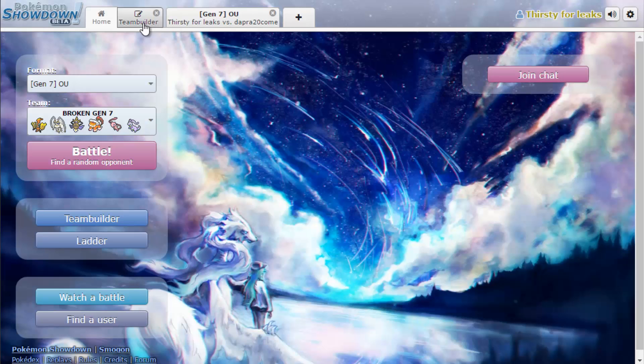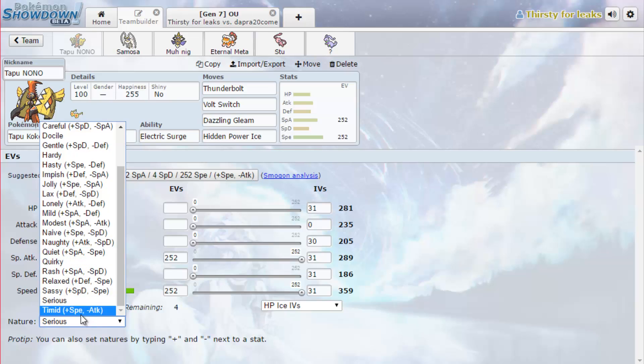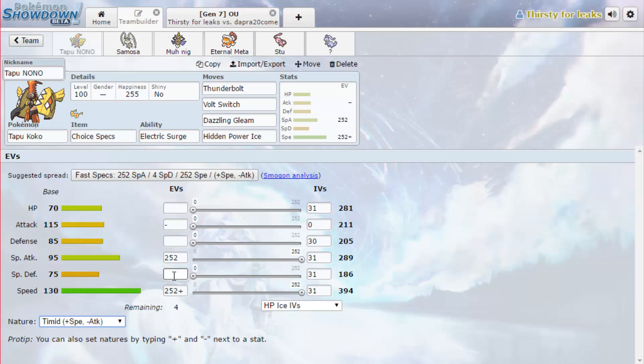I could show you the team because we really have no idea what's going on. You can see I don't even have EVs on my Pokemon, that's how little clue we have. I've decided to use some weird stuff. I know that there are certain Ultra Beasts that are really broken but I've decided to steer clear of some of them. I've only got two new Pokemon on this team but I want them to show off and actually win some stuff, which might be quite tricky.